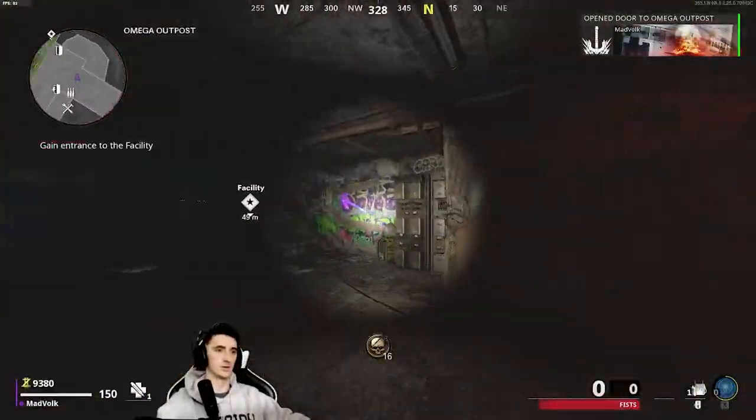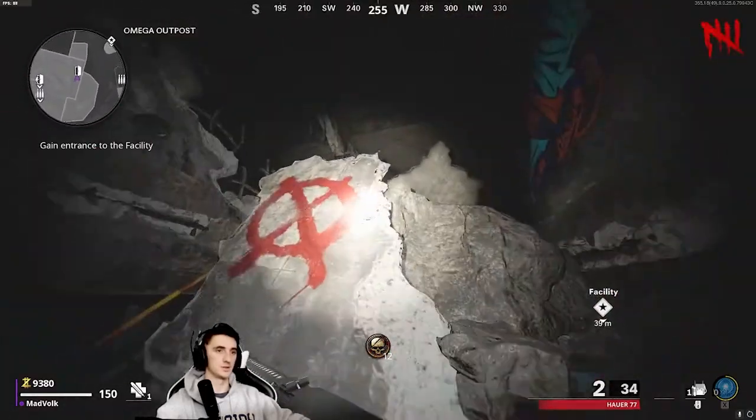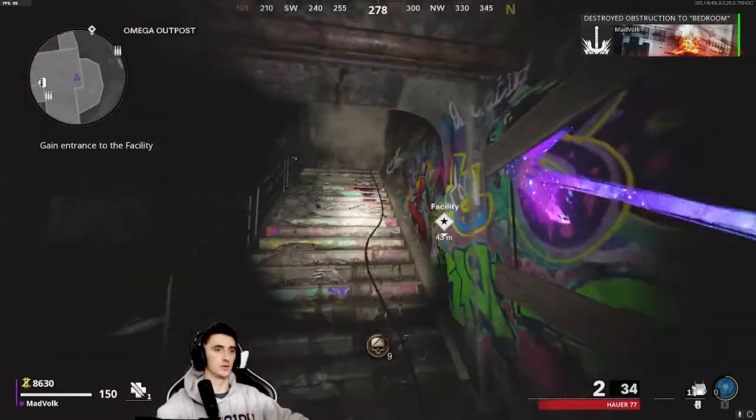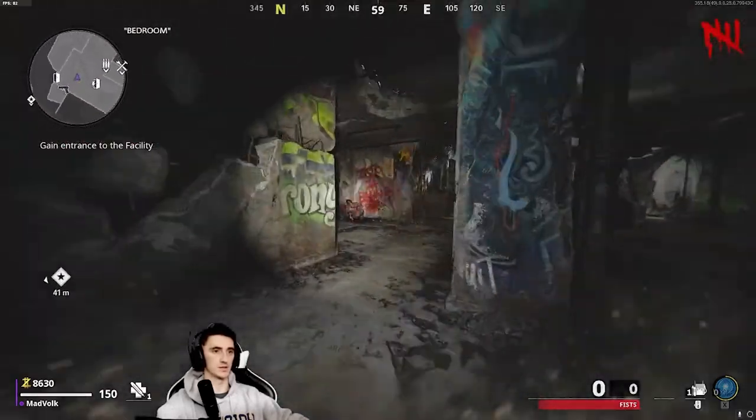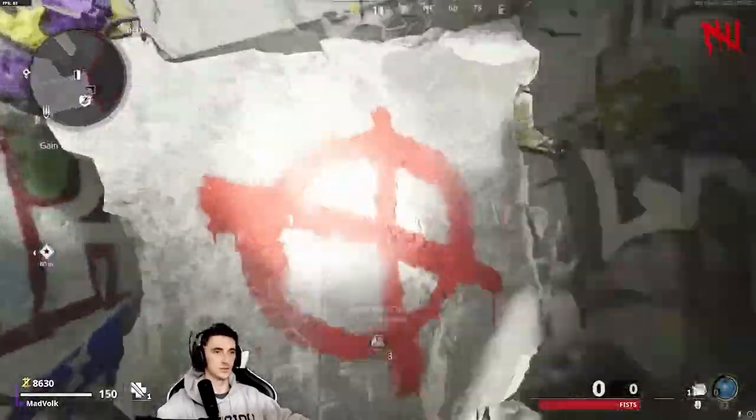First door — you see these purple arrows on the wall? Follow the purple arrows, place the C4 and blow it up. You don't take damage from it even standing right next to it. You just gotta be careful cause the zombies are right behind you. Drag this door.